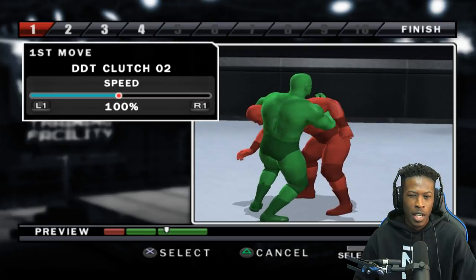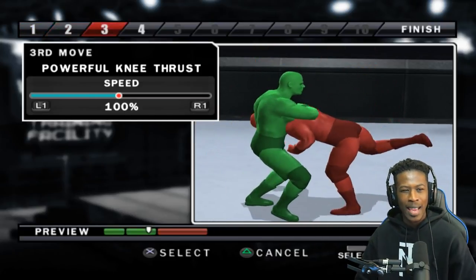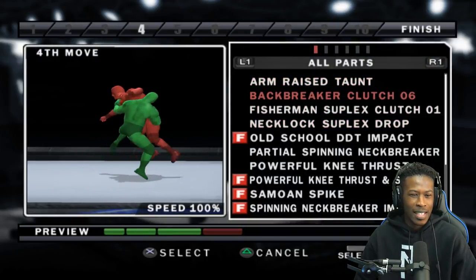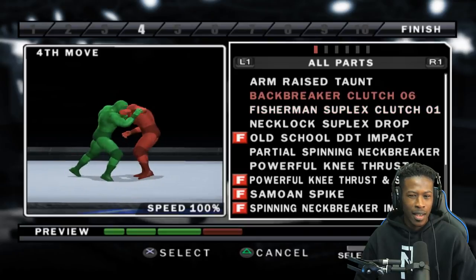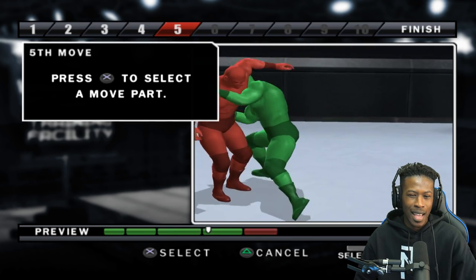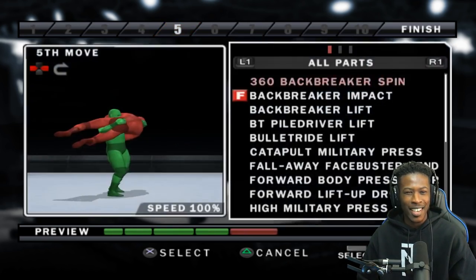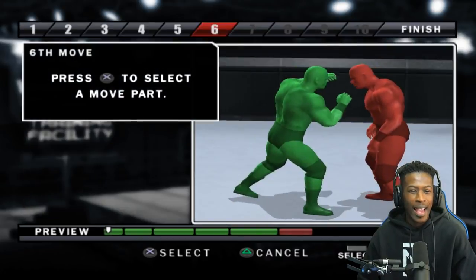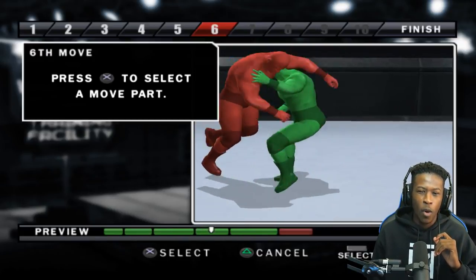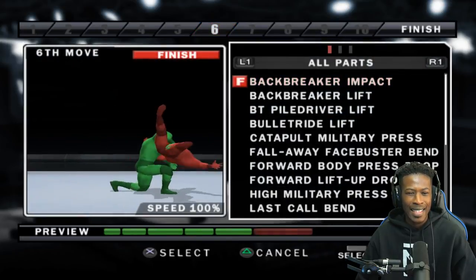You get him in a DDT clutch, then you're going to move over — bam, one time to the stomach. That's what I came up with and we're going to keep evolving this weird finisher. I feel like this is going to be so extra. Hold on, I want to see how this looks. There's so much going on, it's not even necessary. Wait — that was kind of a clean transition. And then we're going to spin them around. Whoever is taking this finisher is going to be in for it. Oh, that's clean. I like that.